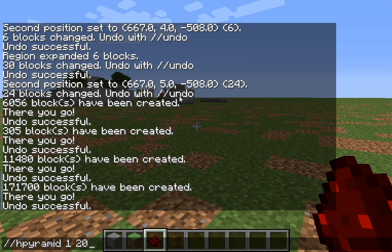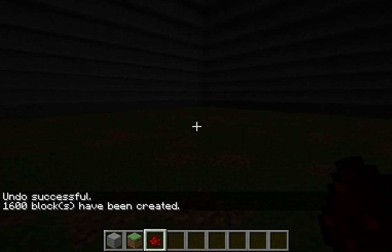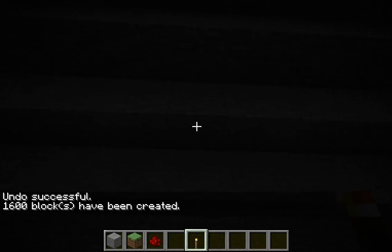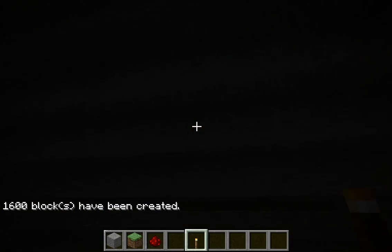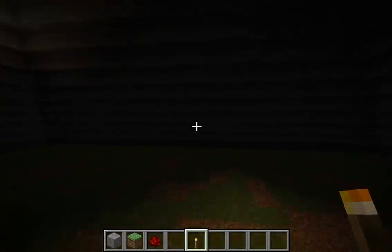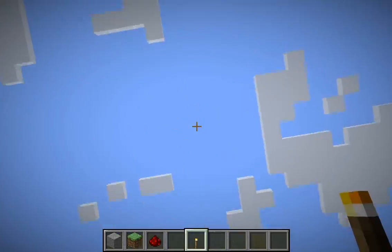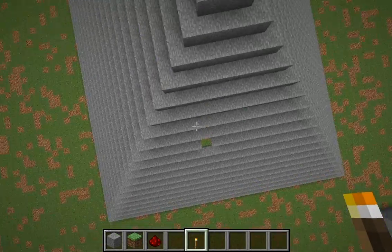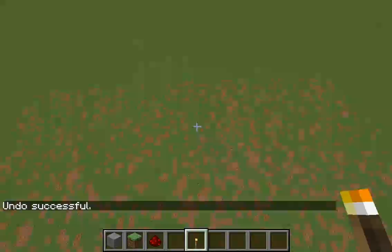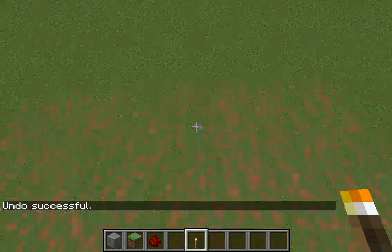All right, there we go. Now I'm in the dark — I'm scared, I don't know what to do. I've got some torches in here. Anyway, that's how you do that — it's the same idea, just a pyramid out of stone. //undo.